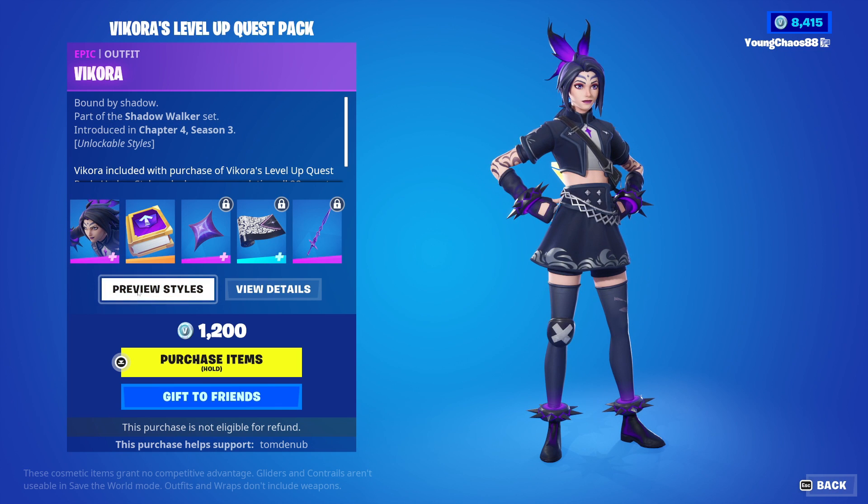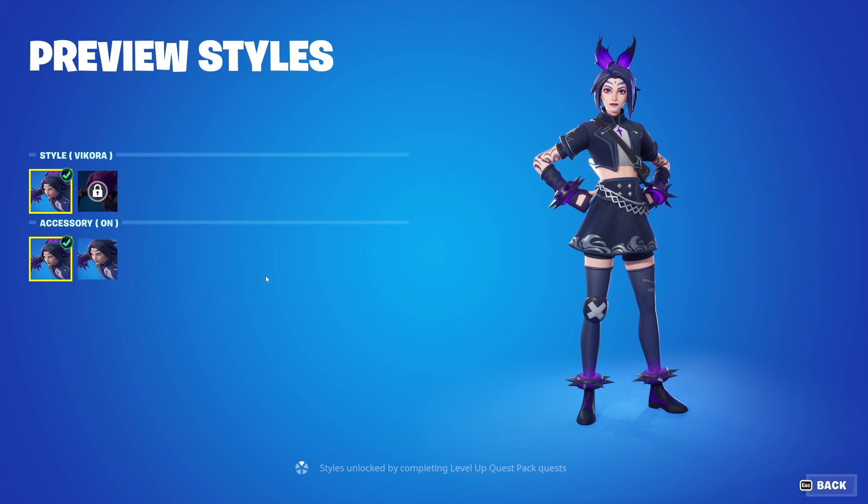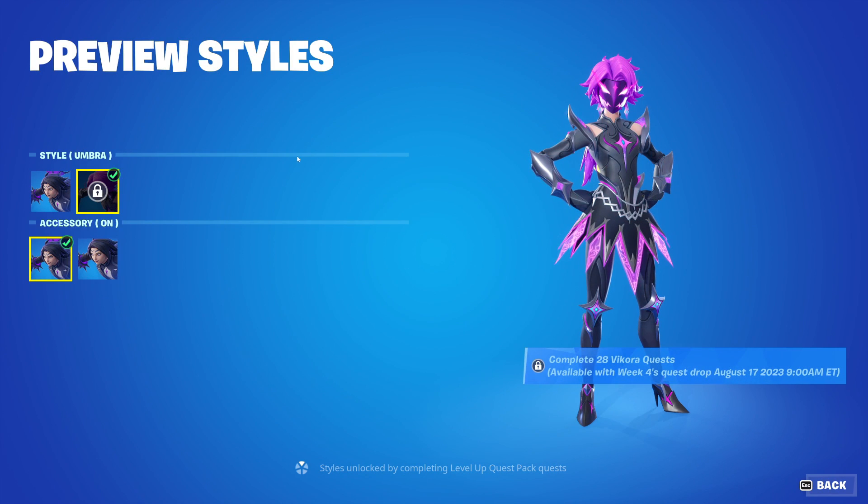On top of that, once purchased, you do get the Vicara outfit — it's an epic outfit and it has a secondary Accessories Off style. For the final reward, we do have the Umbra style for completing all of Vicara's quests, which means collecting all 28 tokens. This should be available on August 17th, so that's the time you should be able to start unlocking this style.